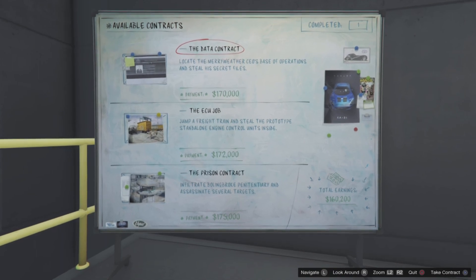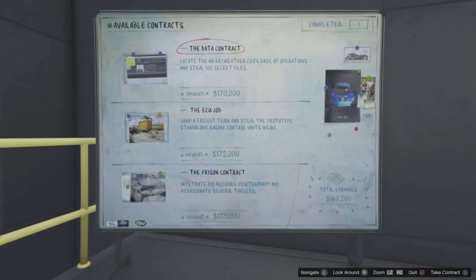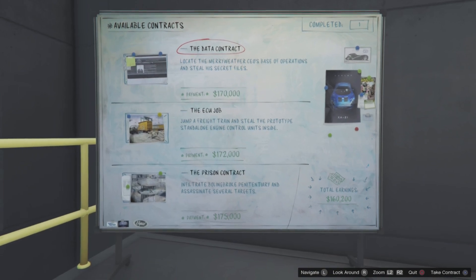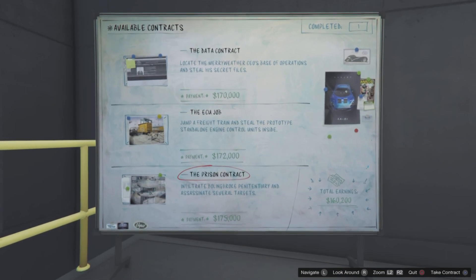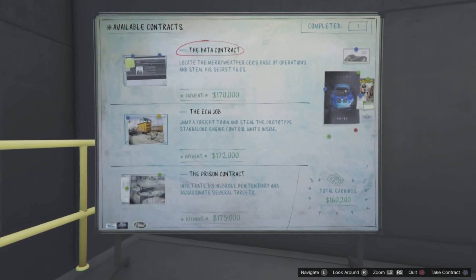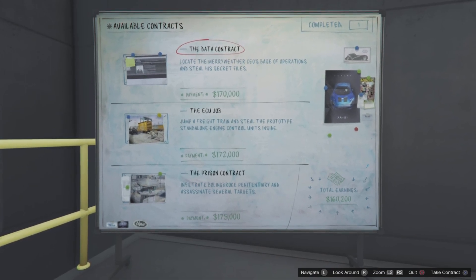Each one I've done has two preps, ranging from two to four minutes up to ten minutes to complete. The heist finale or mission finale is probably about five to ten minutes. It is sort of focused on driving, which is good. The payout is abysmal — 170k, 172k, and 175k — so from start to finish you're probably talking around about half an hour for each one to get less than 200k.